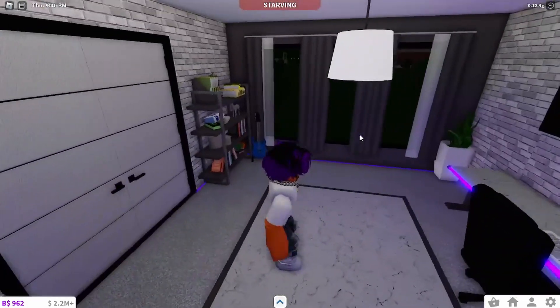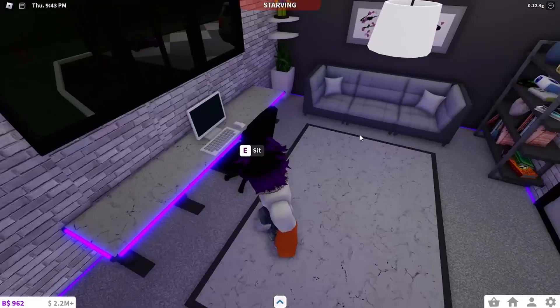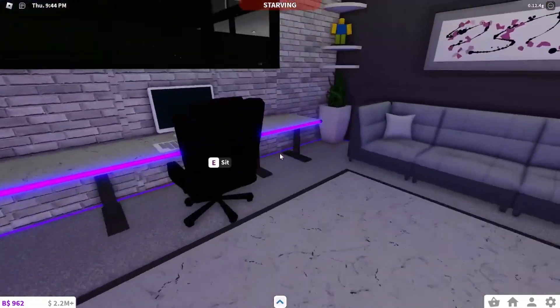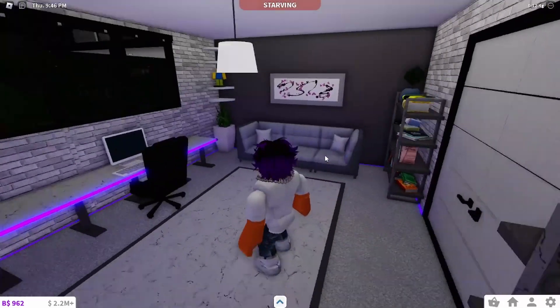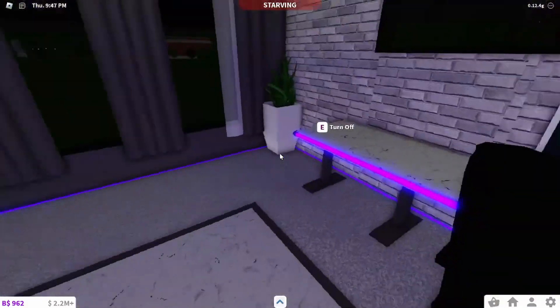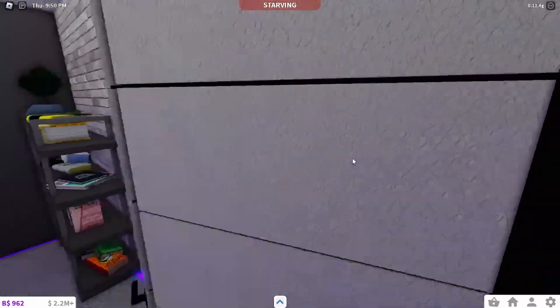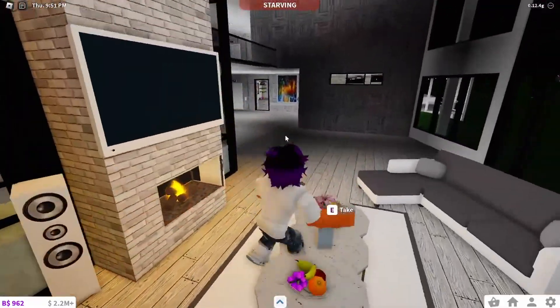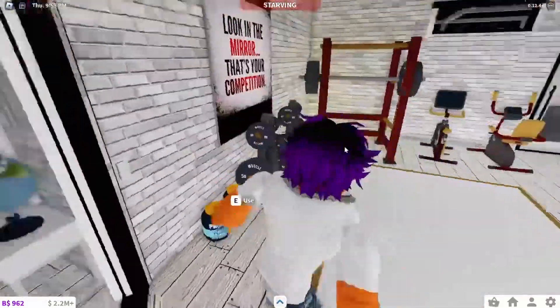Over here we have the gaming room, which is one of the things I actually finished. It has nice purple LEDs all around the room, which I really like — I just think it looks really nice. Continuing with the downstairs, we have two more rooms.